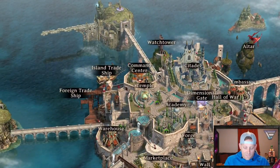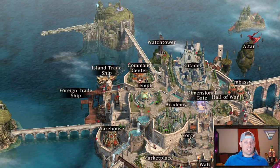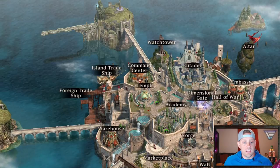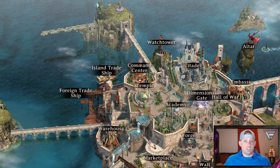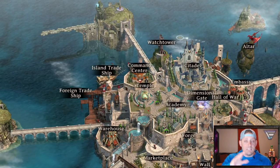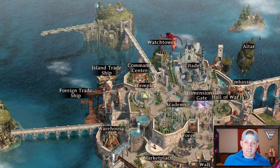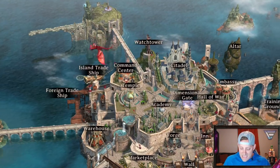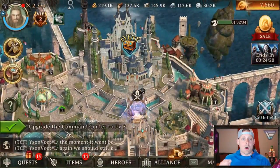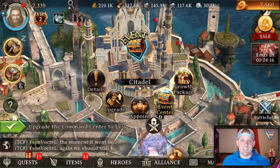We're getting close. We have our foreign ship trade, which is going to allow you to send your ships out and get stuff from foreign areas. And your trade ship, which is going to go to the nearby islands - in the last video I was tapping on them, they were leaving and bringing back stuff. I didn't know what they were doing but now I do because I'm doing this video. And the last thing - the home base, the town hall of Iron Throne - is the Citadel.